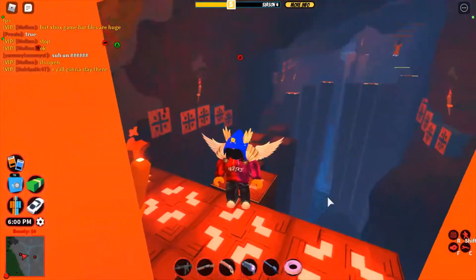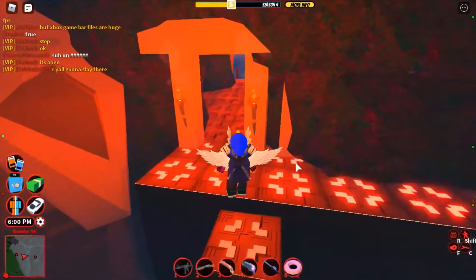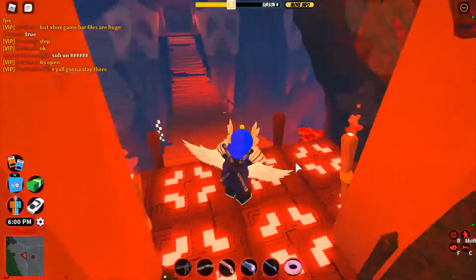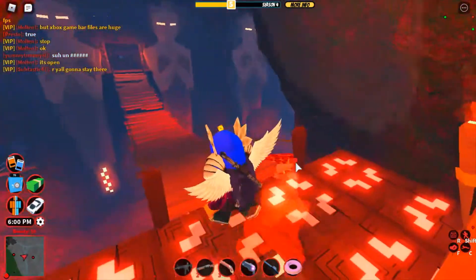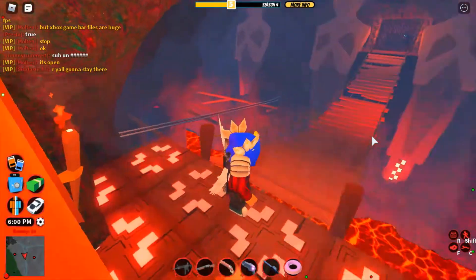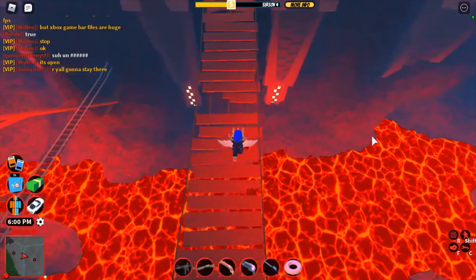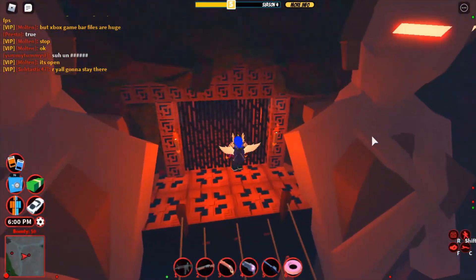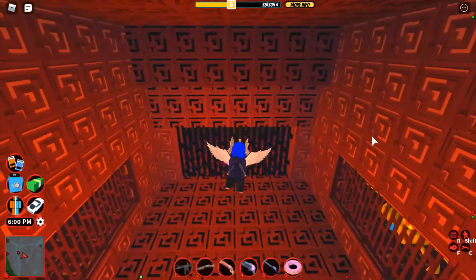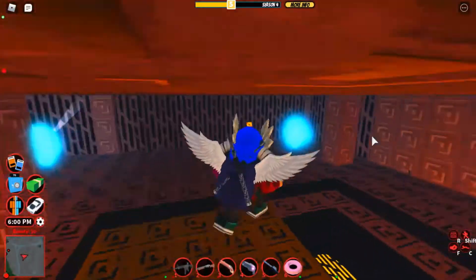If you get hit, there's always a donut so you can heal up. Now you're going to go here — this part you just want to wait for all of these planks to load in. Then you're just going to run across, jump, run across, wait for it to open, crouch underneath, wait for it to open again, and crouch underneath.